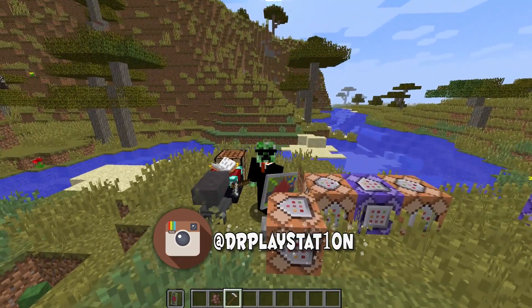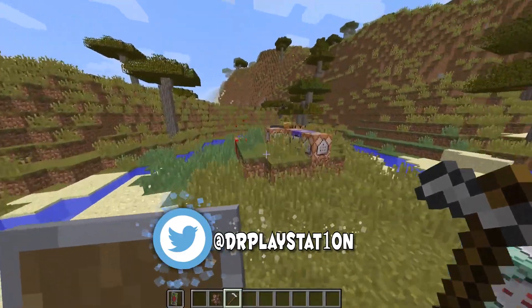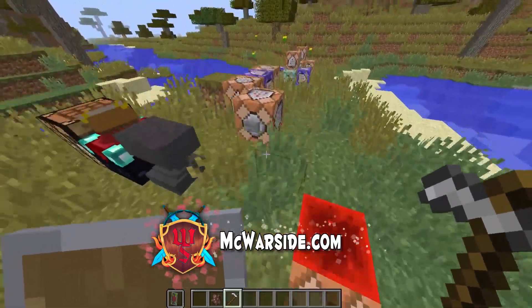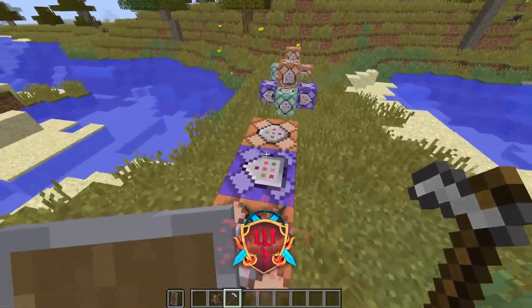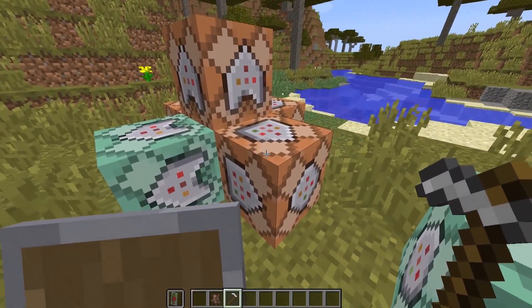You guys can go back and look at that one if you want to see all the stuff about the durabilities and damages of things and what really is the best weapon in Minecraft. We discussed that a little bit, you guys can go back and check that. But today we're going to be talking about what all these visual changes are. So this is quite the visual Snapshot Spotlight.